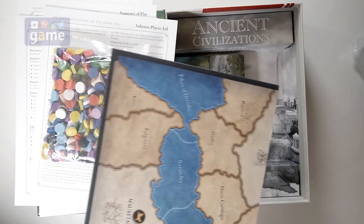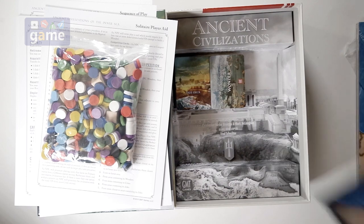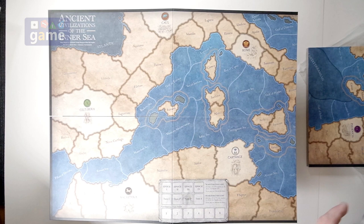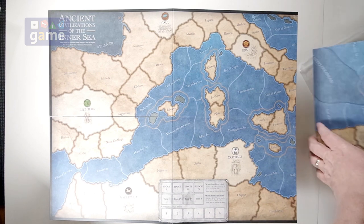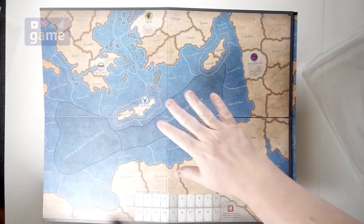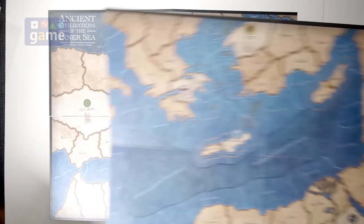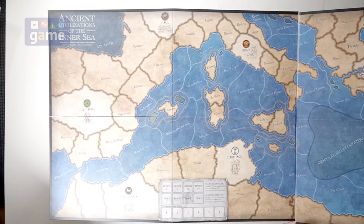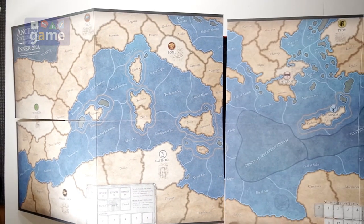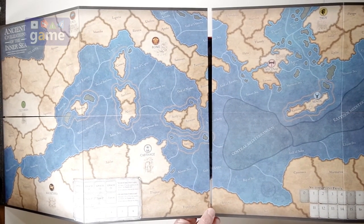It is two separate boards. We'll open one here. They are not double-sided, so there's one of the map boards. And the second map board is here. Since they may actually go together — in fact, they do — this is going to take a lot of table space because these two areas go side by side.